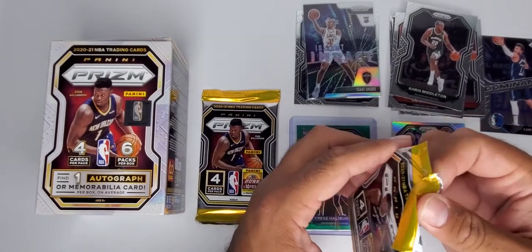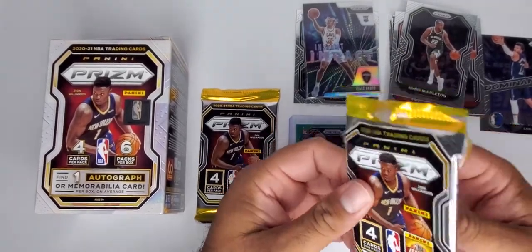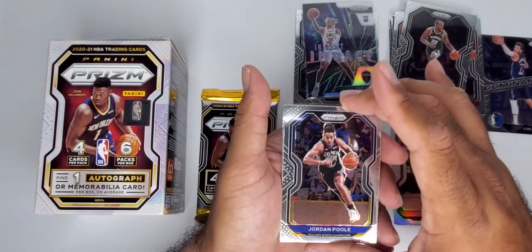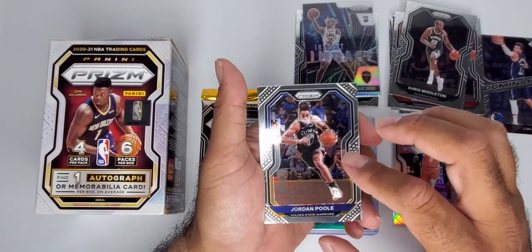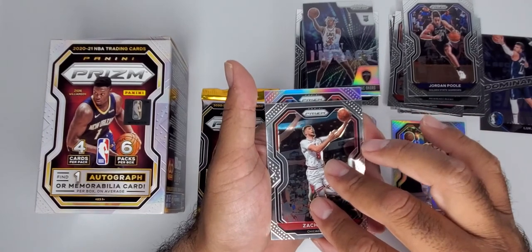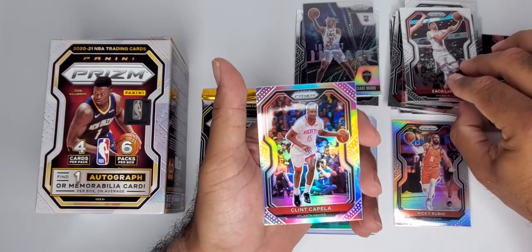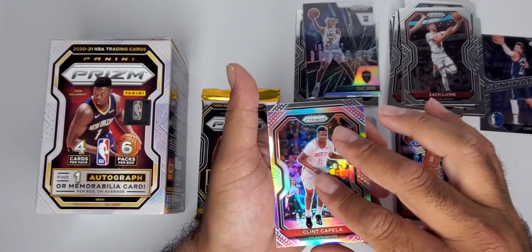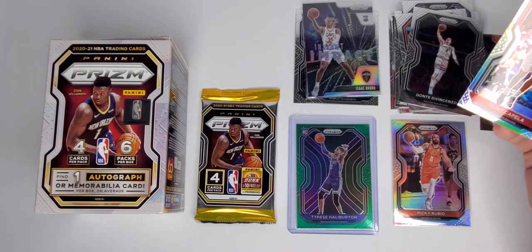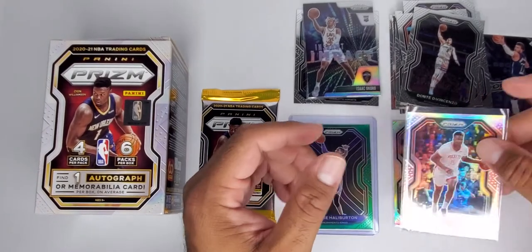Last two packs coming in. I'm trying to make this under a ten-minute video for you guys on Tuesday. Did we get a purple wave this go around? No, we got two silvers — so we won't get a purple wave but we'll get two silvers. Jordan Poole — not a rookie. Zach LaVine — people call him different names. I was hoping for a rookie on this silver but we didn't get it. Clint — not a rookie behind him. Dante DiVincenzo — he's got a nice last name. That's Italian if I ever heard it.